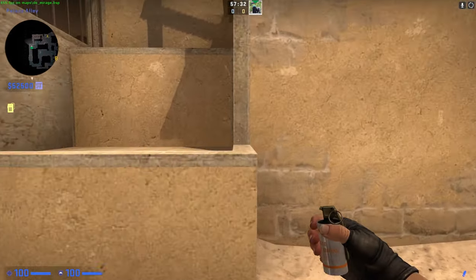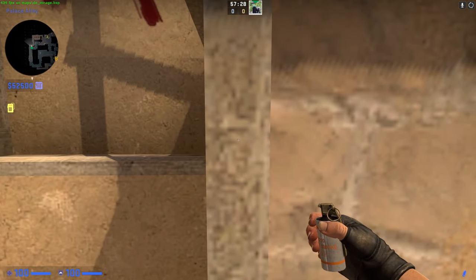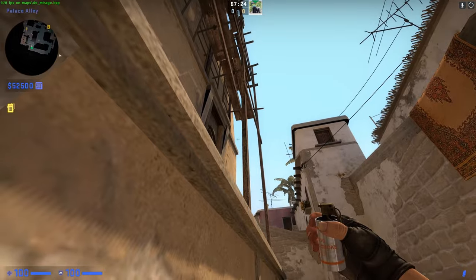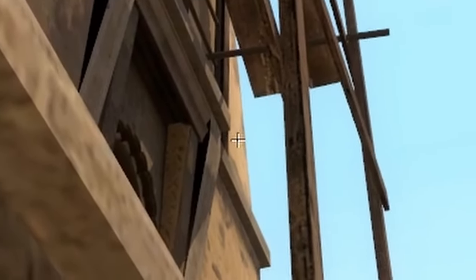So basically, you want to come here, get on top of this ledge, basically in the middle — it's pretty loose. And then you want to aim basically in the middle of here, between this line. If you draw an imaginary line here, you want to basically aim in the middle way.